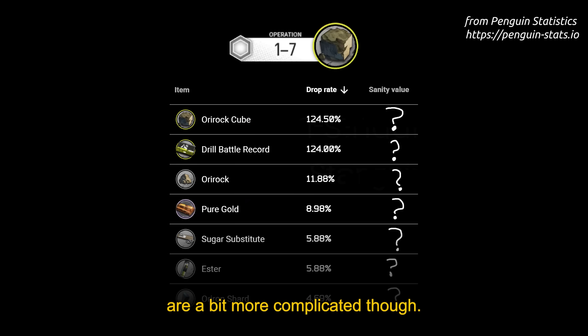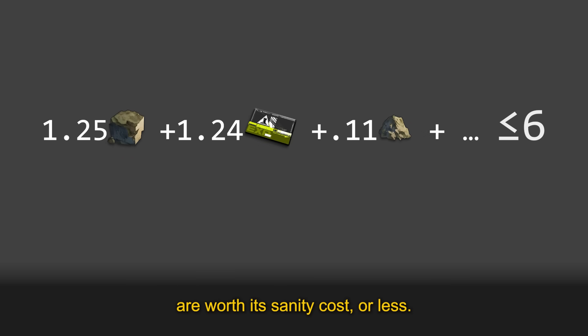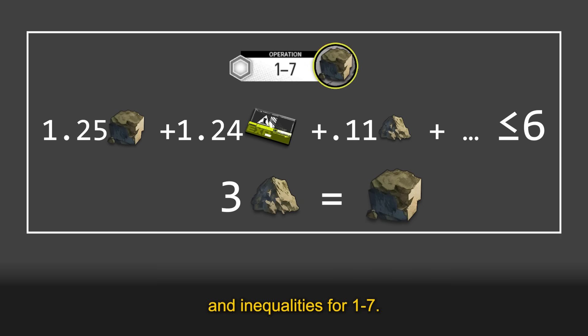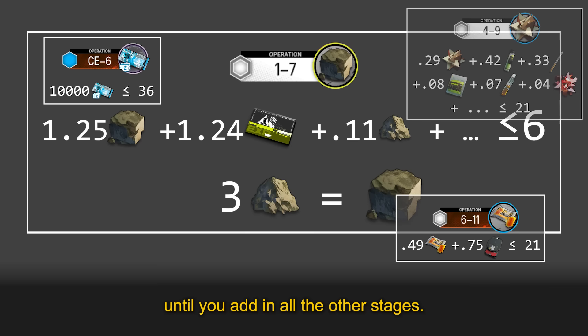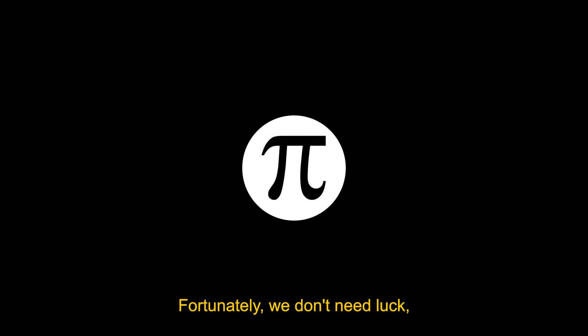Material stages like 1-7 are a bit more complicated though. We need to give every drop a sanity value such that the total drops from the stage are worth its sanity cost or less. We should also make sure mats are worth as much as what it takes to craft them. So now we have a system of equations and inequalities for 1-7, which doesn't look too hard to solve until you add in all the other stages. Good luck finding a solution to this. Fortunately, we don't need luck because we have computers.